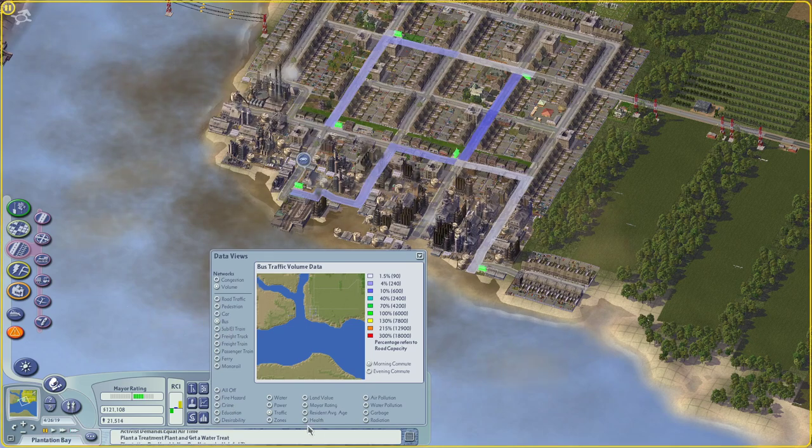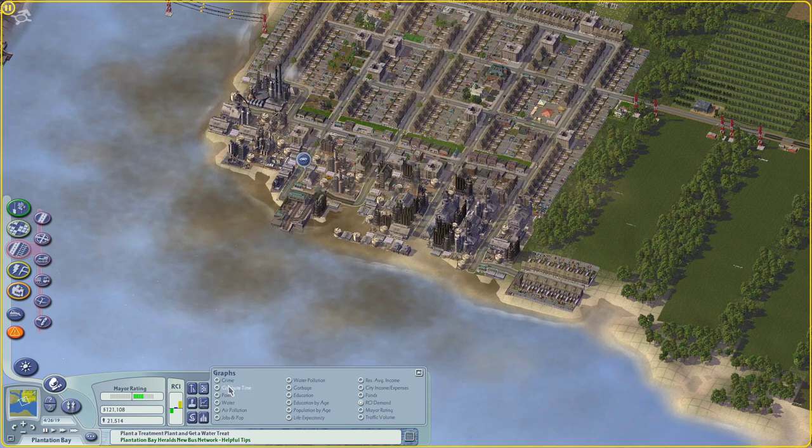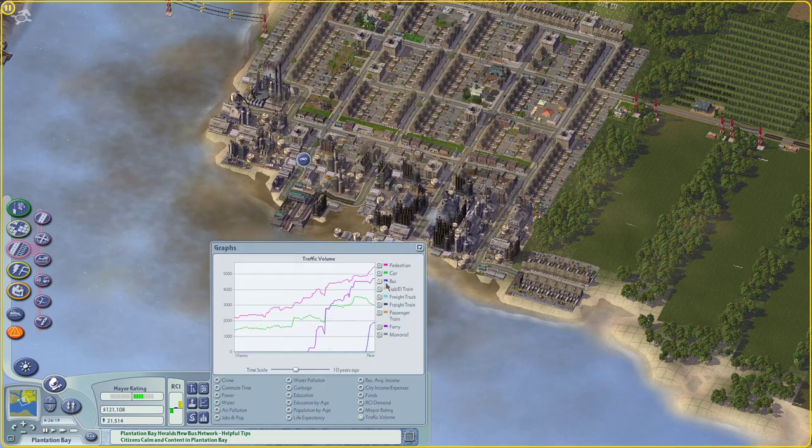We can look at the graphs area here - commute and all. There's commute time and there's traffic volume. You can see we didn't have buses before and now this has just gone up. In this city, a lot of people are walking because it's a pretty small city - they're willing to walk about eight tiles. There's a fair number of people living within walking distance of where they're likely working, so you've got a pretty high pedestrian score. As the buses have gone up, the number of people who are driving has gone down.